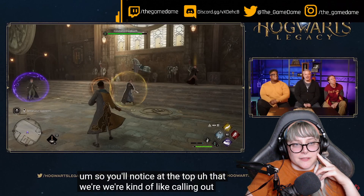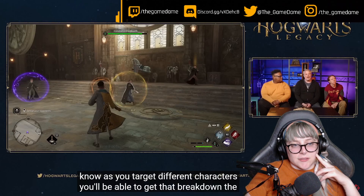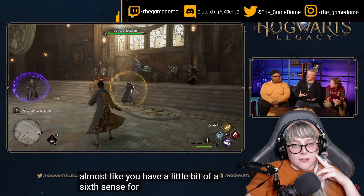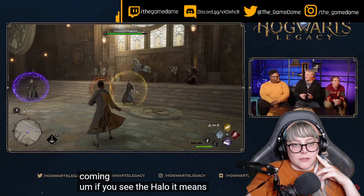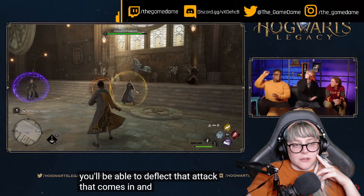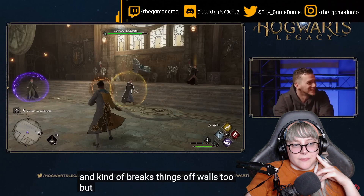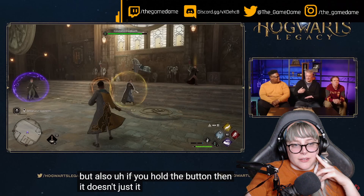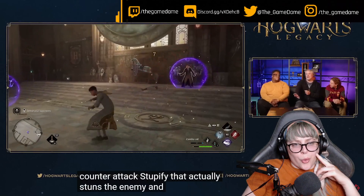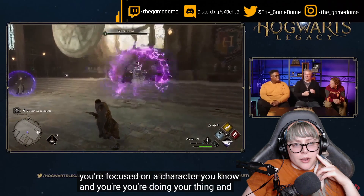At the top of the screen, your currently targeted enemy and their level are displayed. There's also a halo indicator over your character's head — when an enemy is about to attack, tapping Triangle lets you deflect it. Holding the button doesn't just deflect; it counters with a Stupefy that stuns the enemy. You can use this even mid-combo if someone else attacks you.